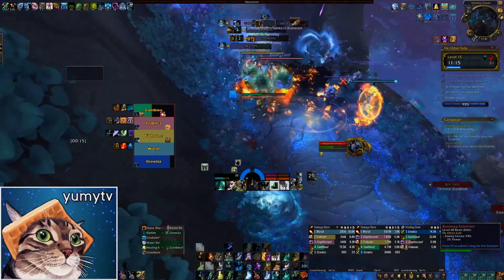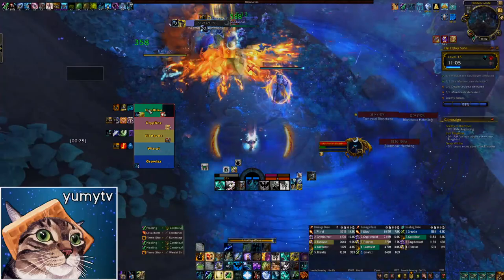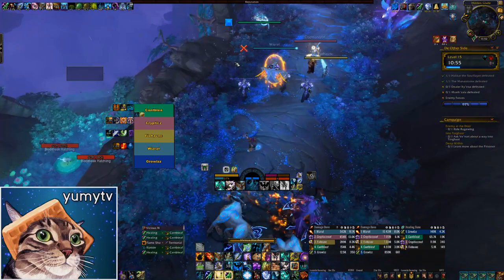Spriggan Barkbinders and Mindbenders can start in stealth and often patrol around the room. Although there are lots of large packs that are fun to nuke down in this area, there's really just way too many mobs. Generally, not only did we walk around Mythrush, but we also used Rogue Shroud to skip as many of the mobs as possible. Once you kill the last boss, you can take a teleporter back to the start, so you don't have to worry about getting back once you make it across the room.